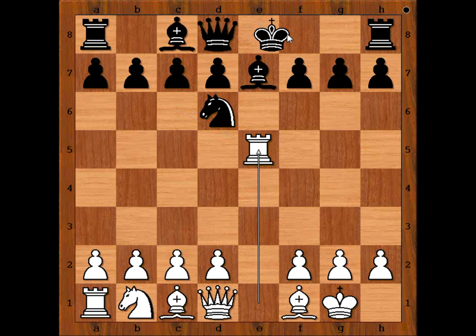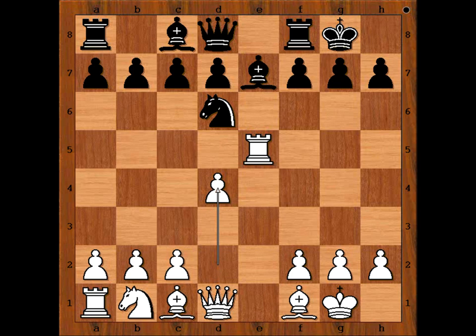Knight takes knight, rook takes knight. Anand castled kingside. d4. Who is better, white or black? Perhaps white is slightly better. The black knight on d6 is preventing black from pushing the d-pawn.